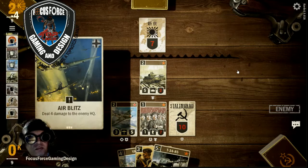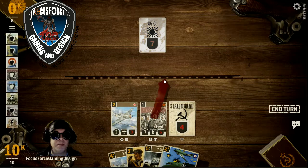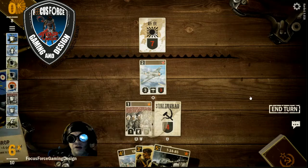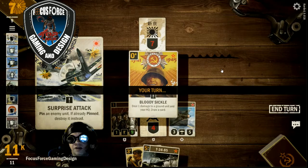He does some Naval Operations doing one damage. Another Air Blitz — we don't like that — brings us desperately low, with some Desperate Measures killing our front-line troop. I'm going to go ahead and bring the Yak up and put a Supply Drop on my infantry. I bring the Yak up because I don't want him to be able to blitz through and hit the headquarters, and then bring out another Yak for another Yak attack and a Surprise Attack.